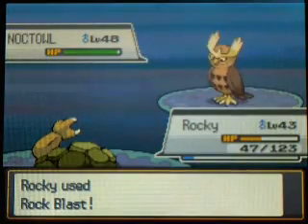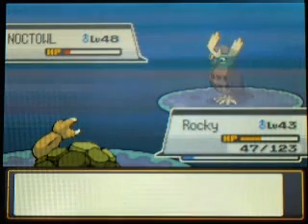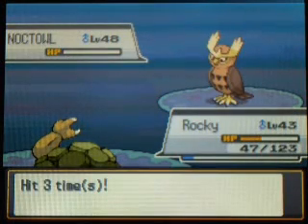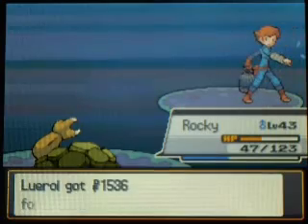Alright, there we go. Now that you didn't get lucky, your Noctowl is going to die. Even if it's at level 48, Rocky is too powerful for you. Noctowl, Hoot-Hoot's evolution, is going to go down pretty easily. I guess not super easy because it did a lot of damage to me, but only because of those stupid flinches, so whatever.